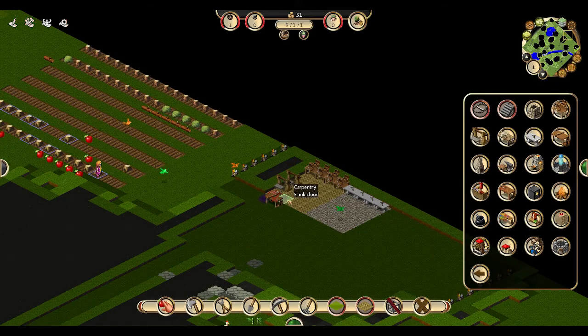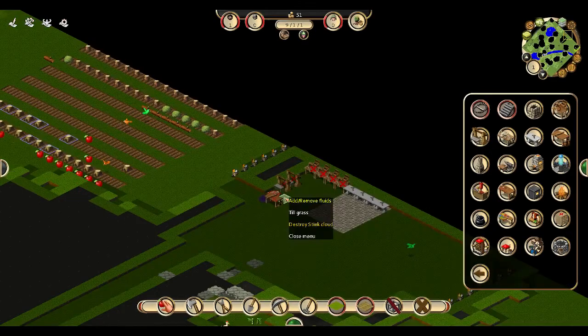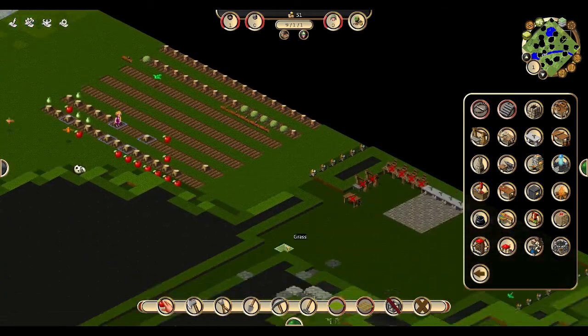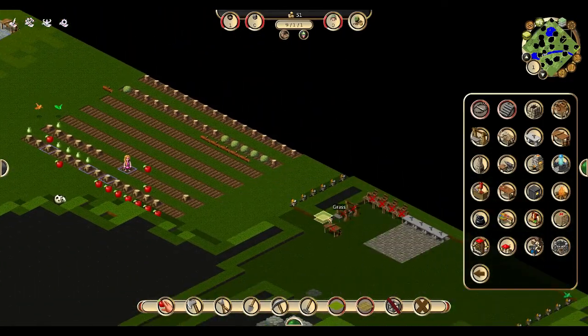I'm going to destroy all these corpses — what a bloody mess. Think about her, she's not having a good time. Destroy stink cloud, destroy. I guess we have to destroy them if they didn't make it to their location. So the mill is supposed to go over here but it didn't make it there — I'm just going to destroy it. Oh my gosh, I can't believe I was such a screw up there.